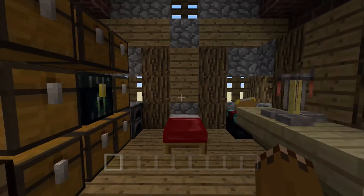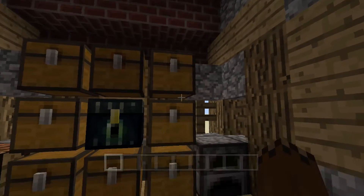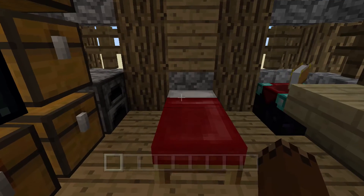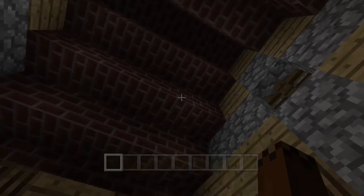So let's pretend this is a friend's house here. We walk inside, you see a crafting table, some chests, a furnace, and all various stuff that you would normally see in the house. You got a bed, an enchantment table, brewing stand, and an anvil.